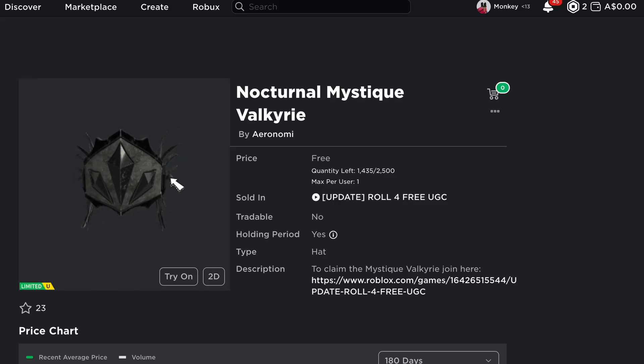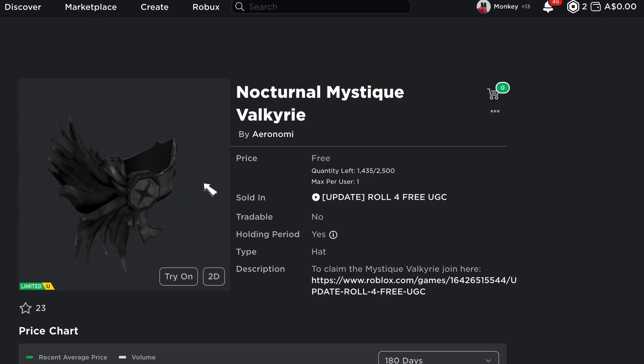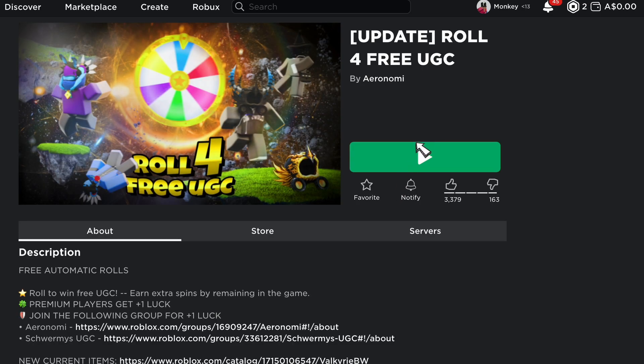Hey guys, I'm gonna get straight to the point. I'm gonna show you how to get the new Valkyrie on Roblox. To get this, you need to join Roll for Free UGC. This game is basically just rolling and trying to get the UGC, which is a 0.1% chance.